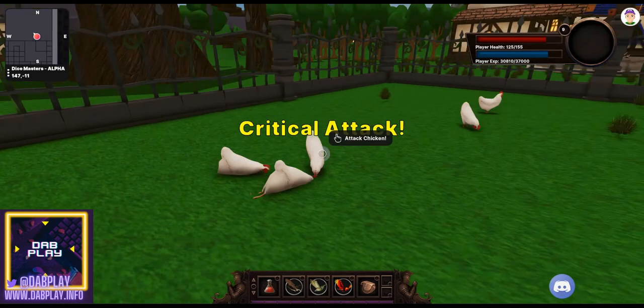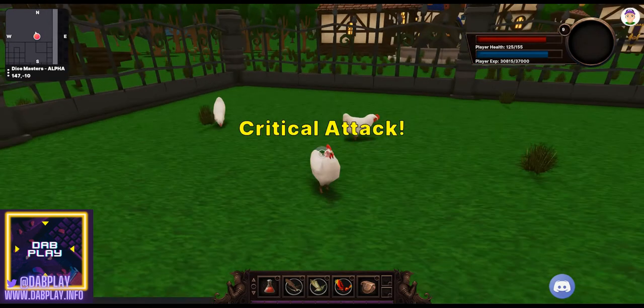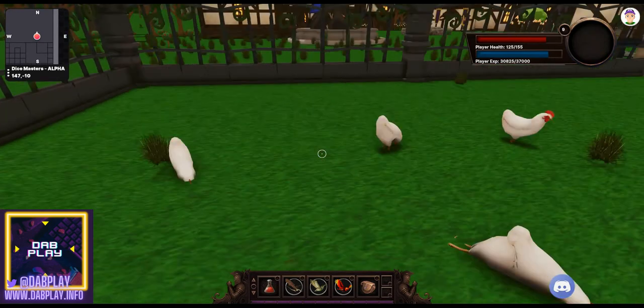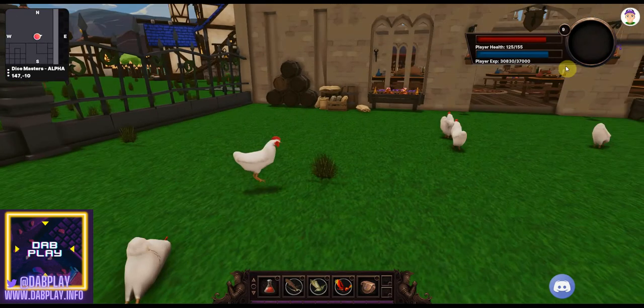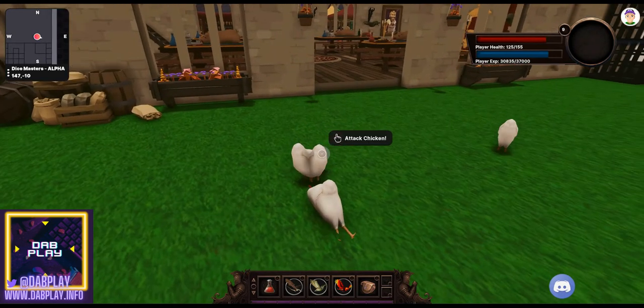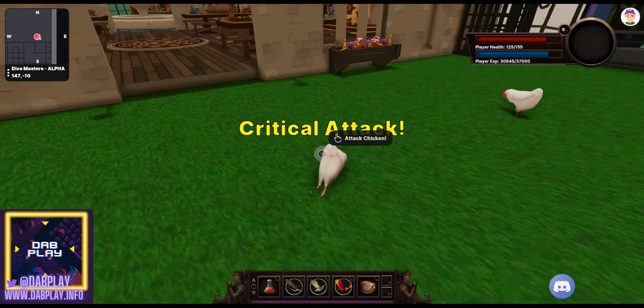When you click these chickens, critical attack indicators will come up. These guys won't attack you — they'll just literally fall over. You'll see the experience bar here start going up as it registers all of these different attacks and kills that you're getting.